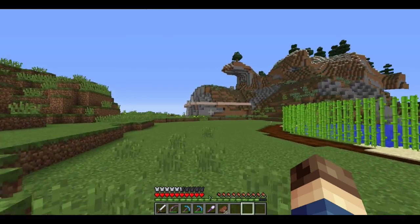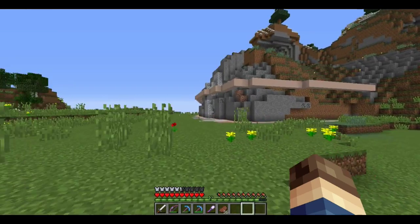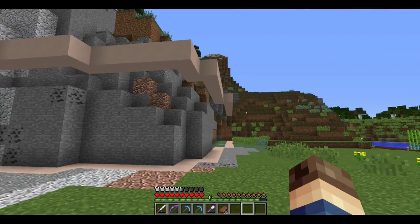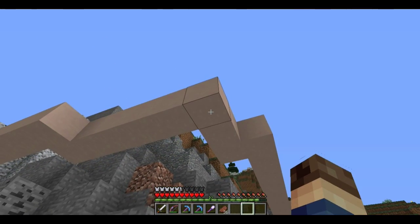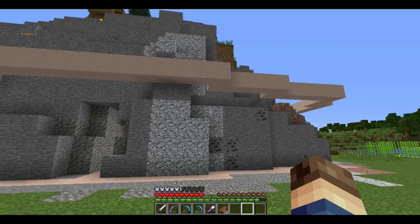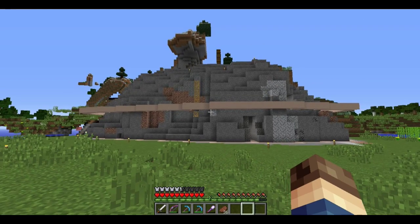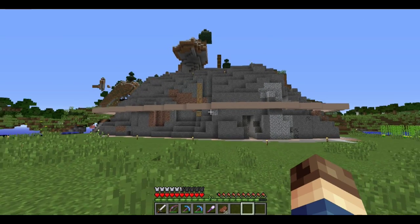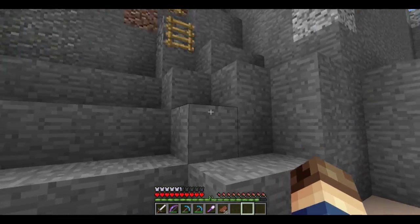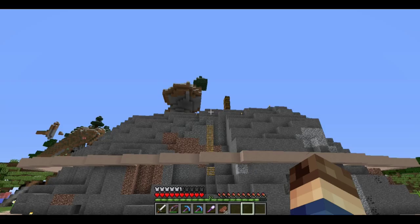I've done some prep work. What I did is strip back all the dirt and I got this white stained hardened clay. If you're wondering where I got that from, I actually found a mesa biome, so I went there. Anyway, this is going to be our base — I've already decided that. This is going to be the outer wall area, then we're going to clear out parts of the inside of this mountain, and we can also use the top of the mountain for stuff.